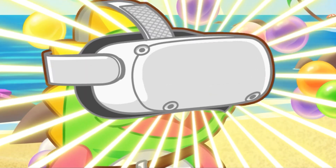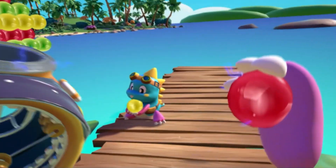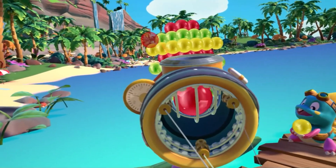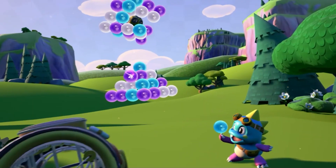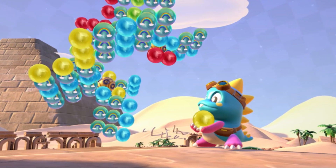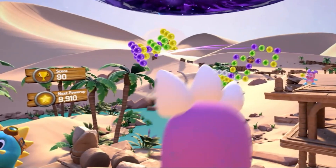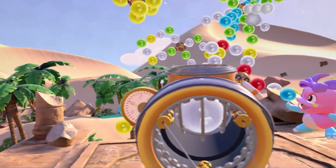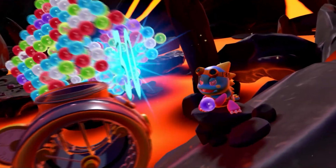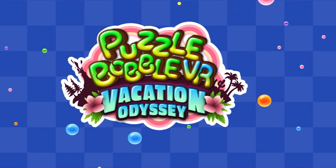Puzzle Bubble Vacation Odyssey features first-person movement-based slingshot-like shooting in a timeless bubble-popping puzzle game. It features three gaming modes, a variety of puzzles, bonuses, power-ups, easter eggs, and of course your super cute dino helpers. With its playful energy, bright colors, and very intuitive controls, your position in the game is static, so you can play even while sitting down and it won't cause any motion sickness.